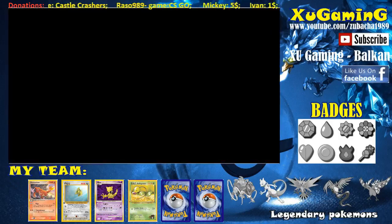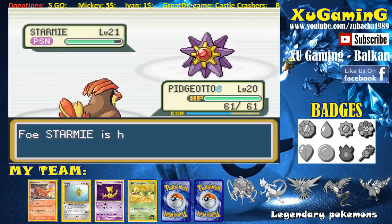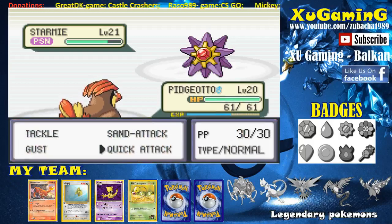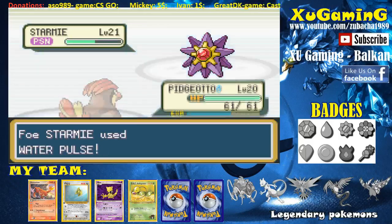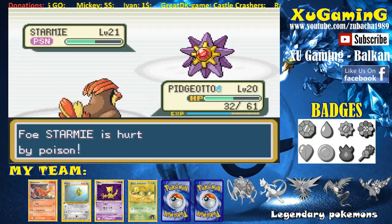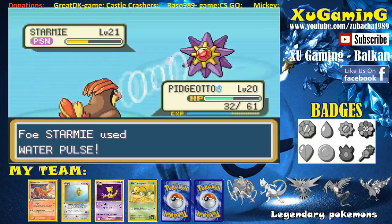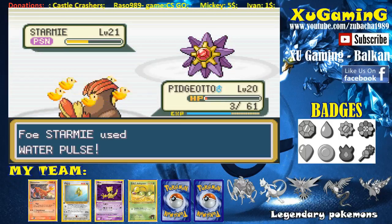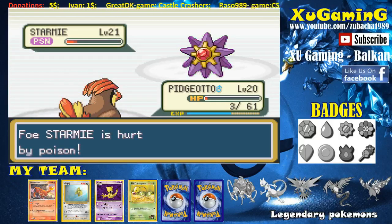Let's put out Pidgeotto. My Pidgey evolved into Pidgeotto — I didn't update the card yet, I'll change it next episode. Let's use Quick Attack. It's using Water Pulse and I'm almost dead. Poison is still ticking. Let's use Gust. Not again Water Pulse! Am I dead? Three HP left. Starmie is confused. Yes — I used Gust! We are so close. She used Swift and killed Pidgeotto.